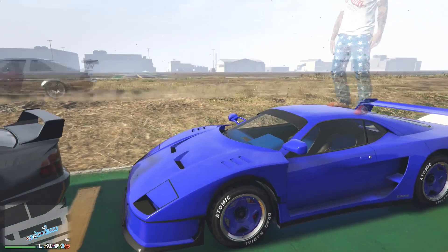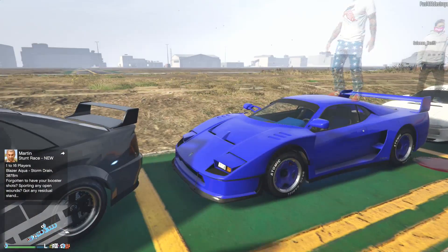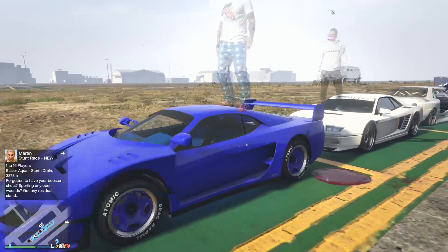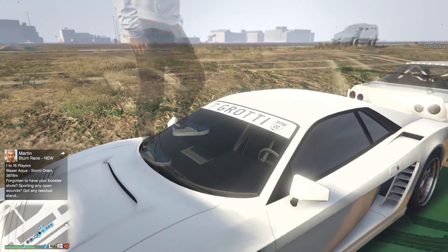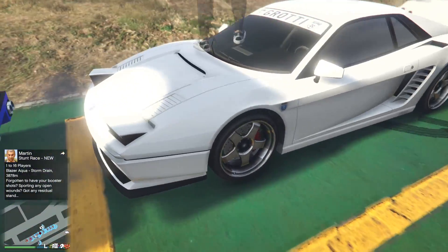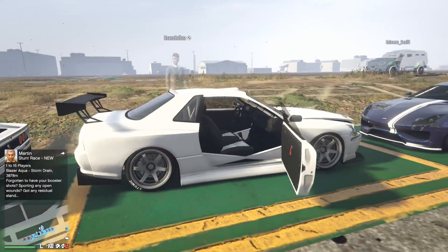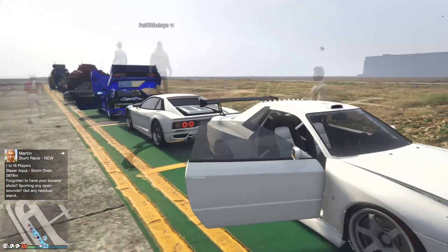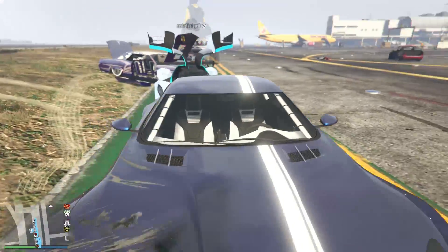Here we have a Cheetah in all blue — I think this is the same guy who had the all-blue Nero, he apparently only likes blue. Moving along, we have another Cheetah in all white with a white sun strip, black on the inside, black tinted windows, and regular chrome rims. Another really cool one.